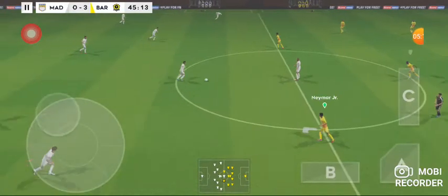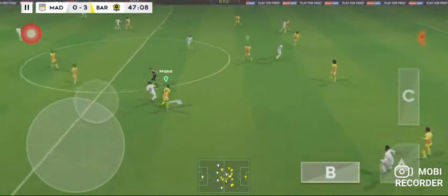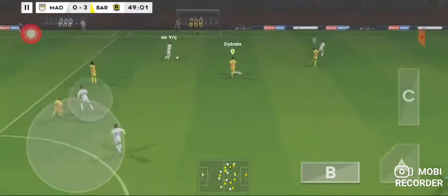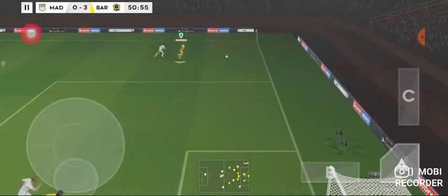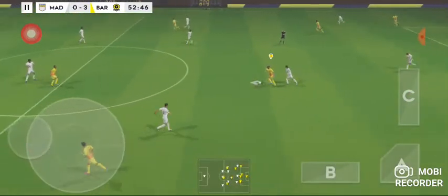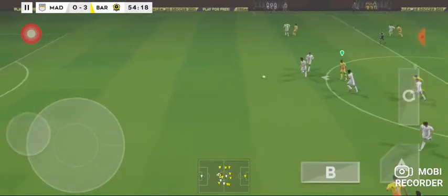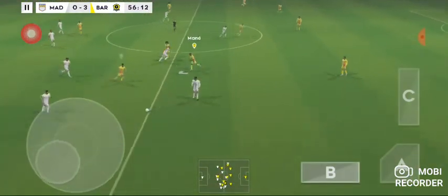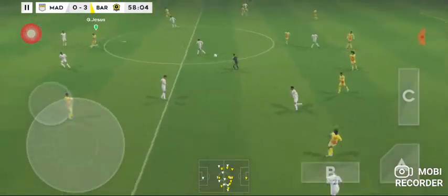So here we go. So much at stake in the second half of this Global Challenge Cup match. Here's De Vrij. Confident pass. He's onside here. That's nicely played. He showed a bit too much to the opposition there.